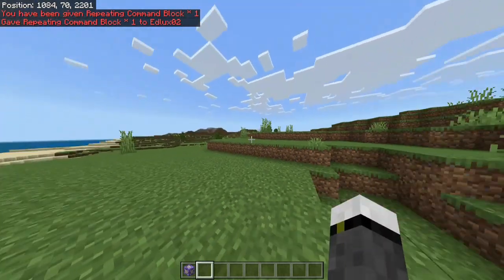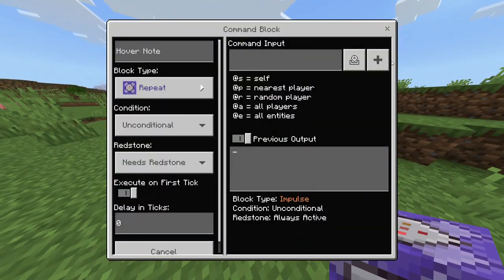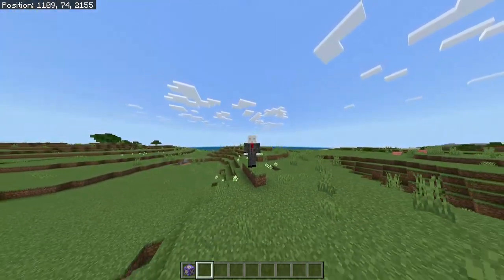By putting in that command we're going to receive the command block. If we are in creative mode we should be able to place it. I hope this video has been useful to you and we will be seeing each other in future videos — bye bye!